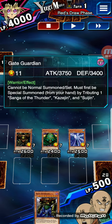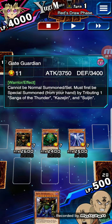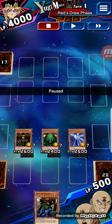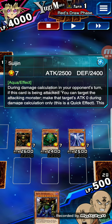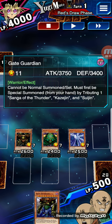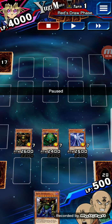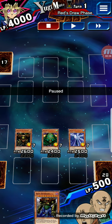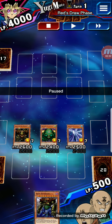We get the Gate Guardian with 3,750 attack and 3,400 defense. The only catch, though, is that even though you start with all three of the necessary Guardians required for Gate Guardian, they cannot attack. So you start out with a really strong offense, and you have Gate Guardian in your hand — that's how you start off.